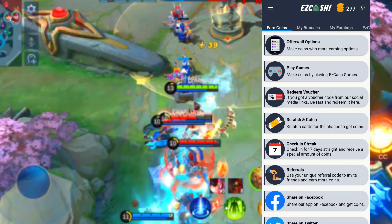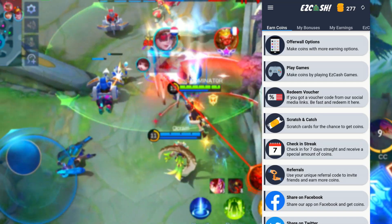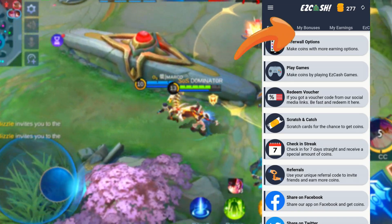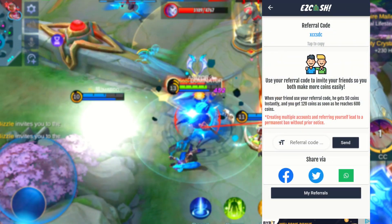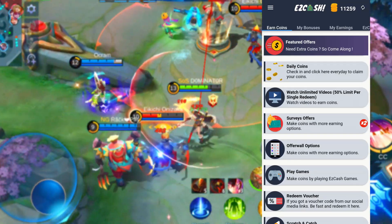The next button is the redeem voucher. Easy Cash posts voucher codes on their social media, so I suggest you follow the different channels to obtain voucher codes. You'll find all the social media channels in the description, so make sure you follow all channels to get some free coins.